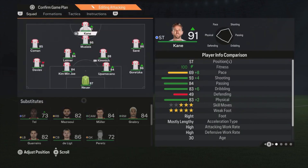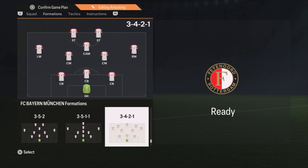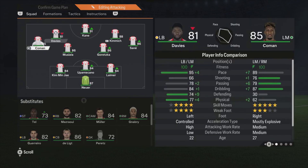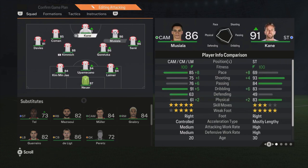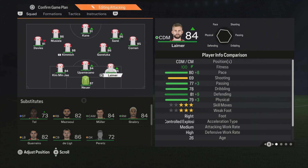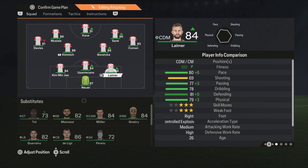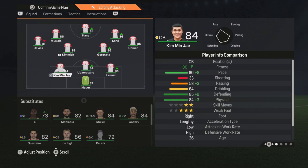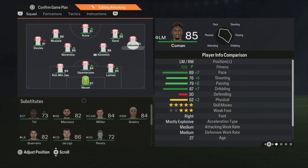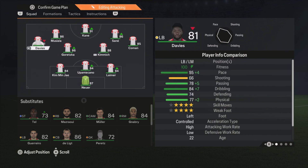Now let's go to the more attacking formation — the 3-4-2-1. Use this when you really need to score goals or want to play very offensively. You can also make substitutions and put Lehmert at right midfield and De Ligt as a center back. But using the same players, I'll set it up with Lehmert, Upamecano, and Kim Min-Jae as center backs; Goretzka and Kimmich as central midfielders; Koeman right midfield; Sané as the right center forward; Kane as striker; Musiala as the left center forward; and Davies on the left side of midfield.